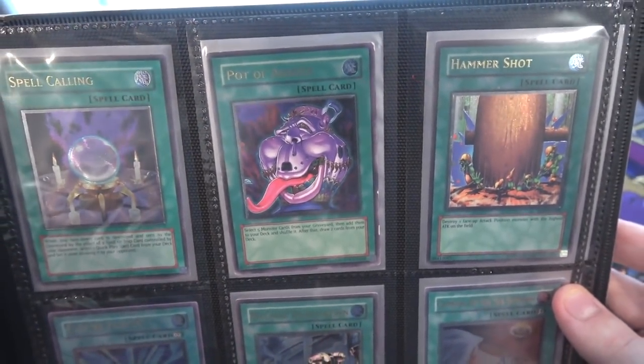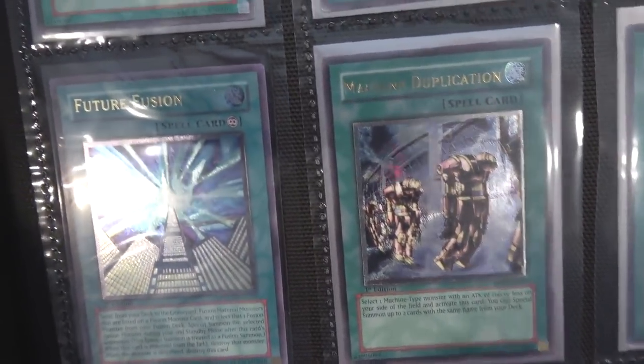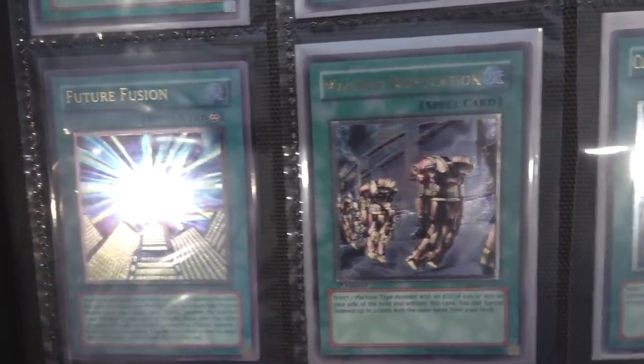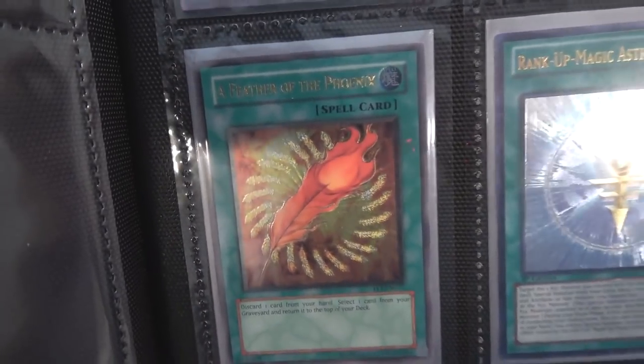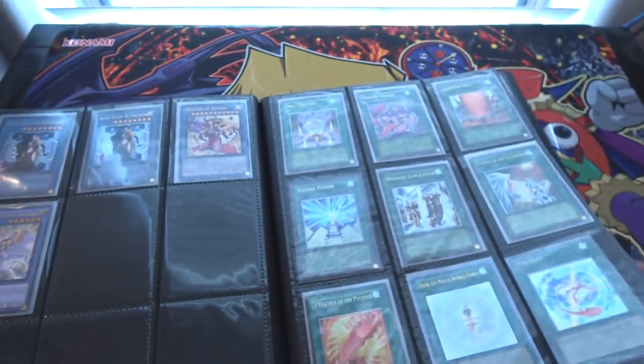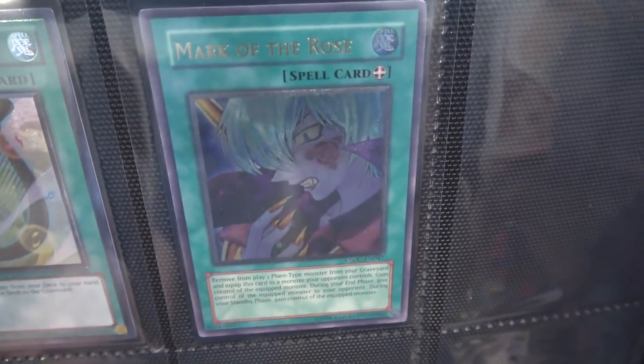Now moving on to our Spell cards. We have Spell Calling, Pot of Avarice — I know it's a little beat up, but it's still awesome. I always love the artwork on that one. It just looks funny, not too funny for the Goblins though. Future Fusion and Machine Duplication — those two I'm really proud of, because they're pretty tough to get. Cunning of the Six Samurai — always love the artwork of that one. Feather of the Phoenix — just a cool looking one, I always liked the pattern on it. Also Ring of Cut Magic, Astral Force, Xyz Gift. And Tuning — I'm really proud of this one too. And of course, Mark of the Rose — just looks awesome.